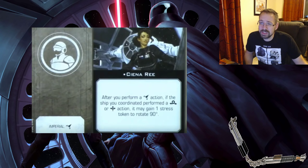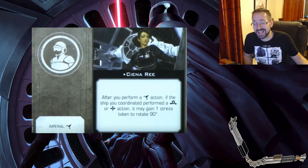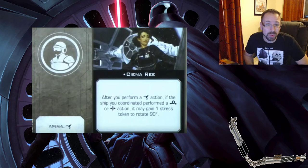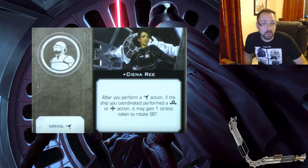Looking at upgrades — Cyanarée as a crew card has requirements listed at the bottom. She's Imperial only and can only go on a ship that has Coordinate in its action bar. Her ability says: after you perform a Coordinate action, if the ship you coordinated performs a barrel roll or boost, it may gain stress to rotate 90 degrees. She's very restrictive — only a handful of ships can take her — but that's a great way to restrict what can go where and future-proof design. Ships with Coordinate and crew slots will already have competition for those slots.